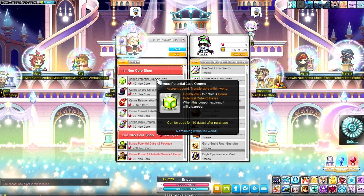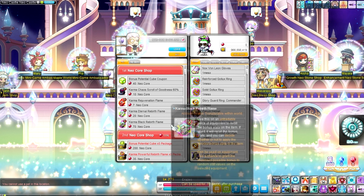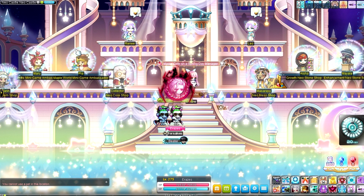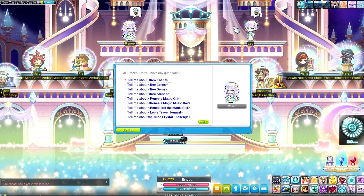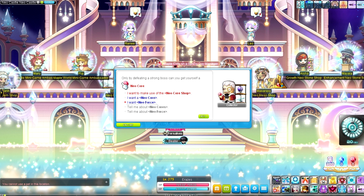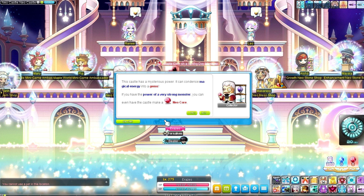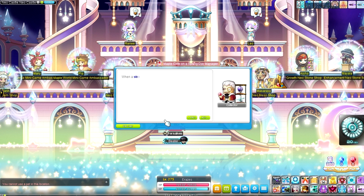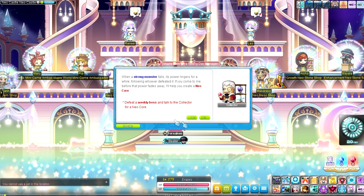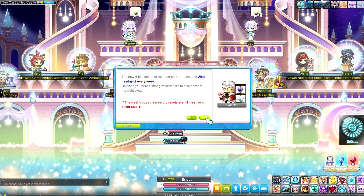This one is the bossing store — the red cores, which were on the very right when I started the video. Interesting things you can get here include bonus potential cubes, flames, and standard boxes. These come from doing certain bosses. There is a list they provide, and you have to remember to claim it each week or you'll lose out. I believe you have to claim it by each Wednesday, with reset being Thursday. The harder the boss, the more cores you get.